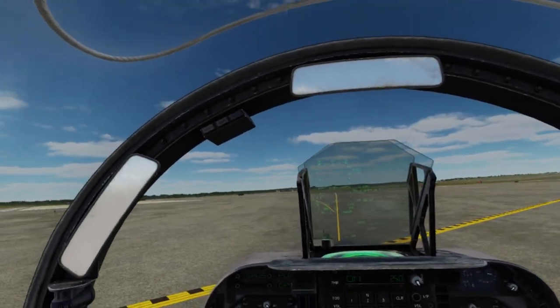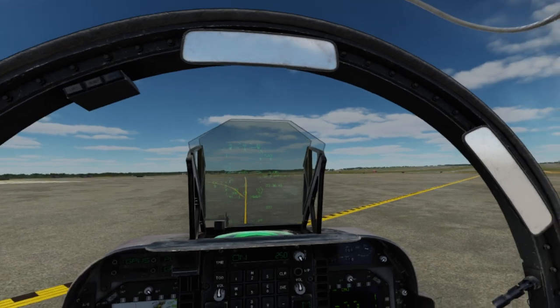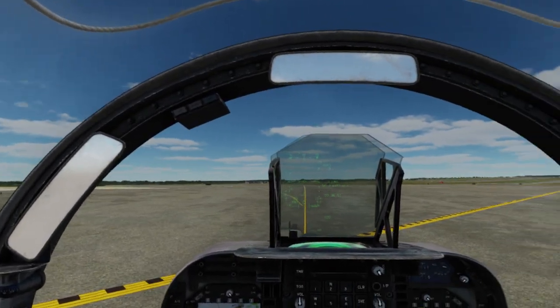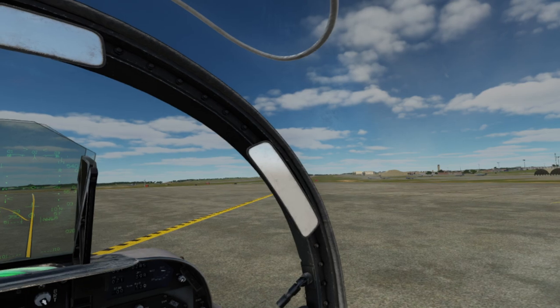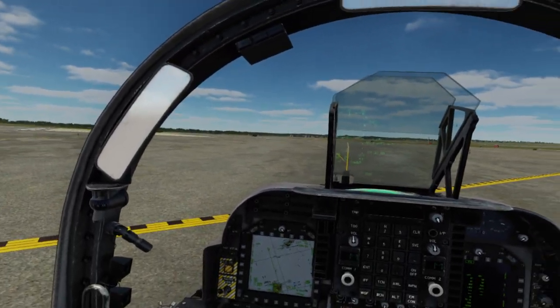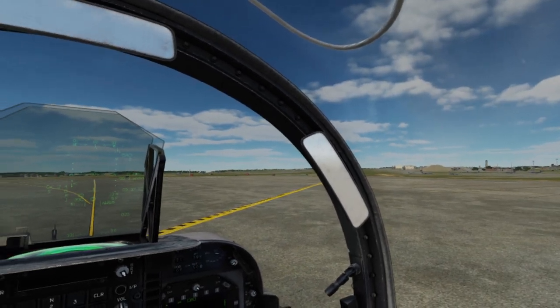This is a VMA214 Black Sheep training video. Today we're looking at short take-off, or STO. We're at Anderson Air Force Base, runway 06R — obviously plenty long enough for a Harrier.